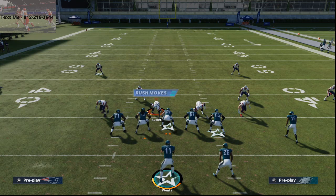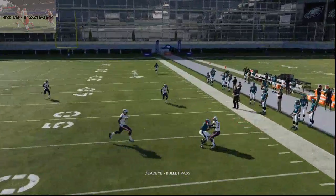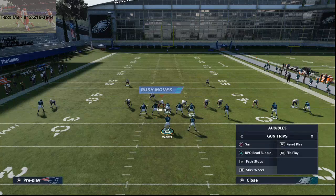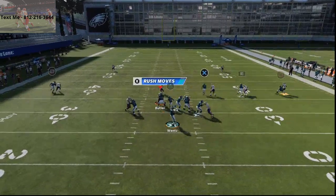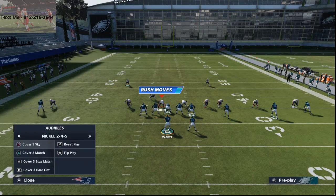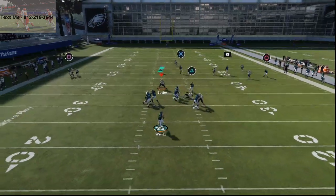As a general rule, the outside thirds play well against corner routes and out routes this year. A sail route, which used to beat cover three, mostly doesn't beat it anymore. Where cover three gets in trouble is when you run what I'd call an over post — a route that goes about five to ten yards and cuts across the entire formation. This lets you manipulate the outside thirds because the route isn't on that side of the field. This is cover three, and here is what I mean by an over route.